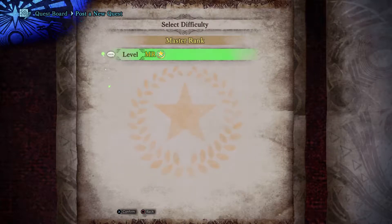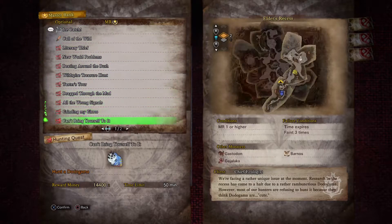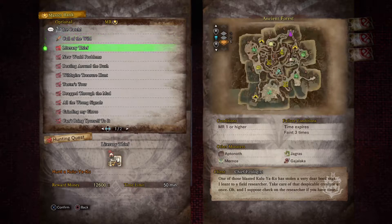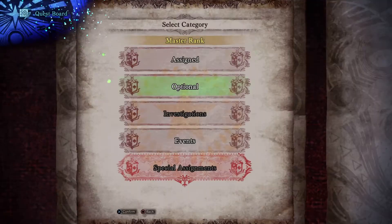Do we really have this many optional quests already? It's all master rank versions of old monsters. That's kind of nice. This will upgrade our ghillie mantle.